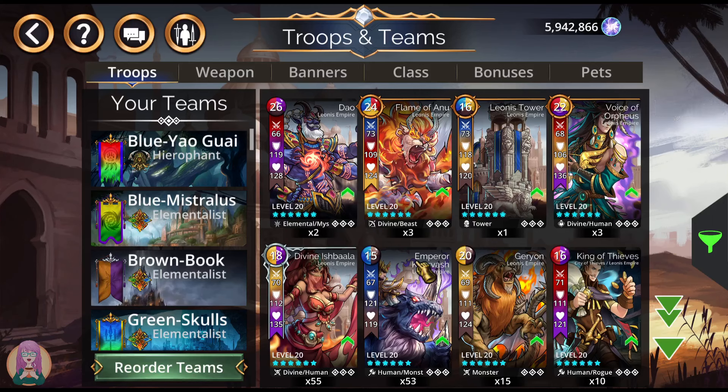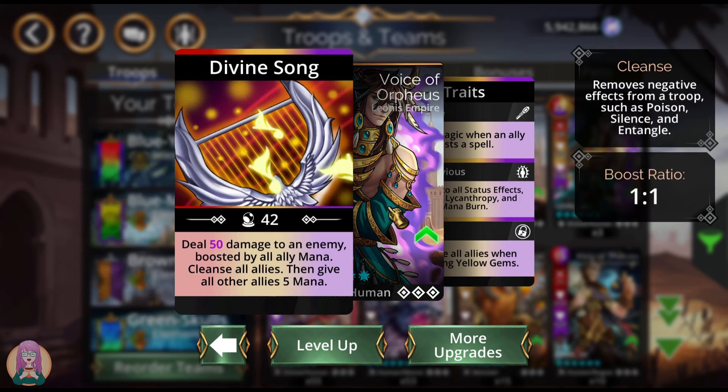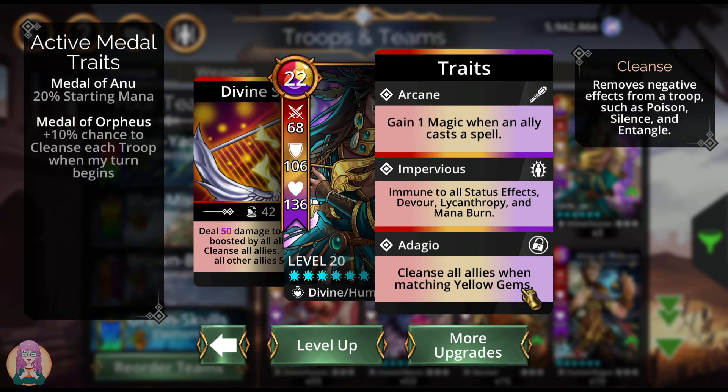As far as the mythics go, I would say the most useful is the Voice of Orpheus. He's very good looking too, and it's not just because of his spell — although it is very nice to have a cleanse for all allies plus an additional 5 mana for all allies. You're not often going to be casting him, at least not on the team I use. It's for the cleanse: cleanse all allies every time you match yellow gems, which is extremely useful in the dungeon.